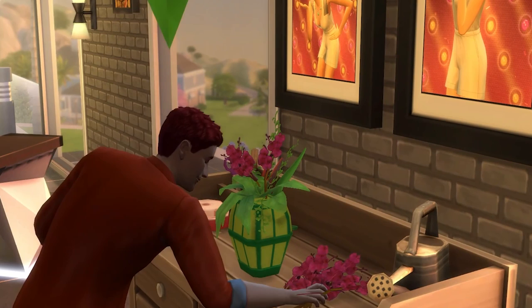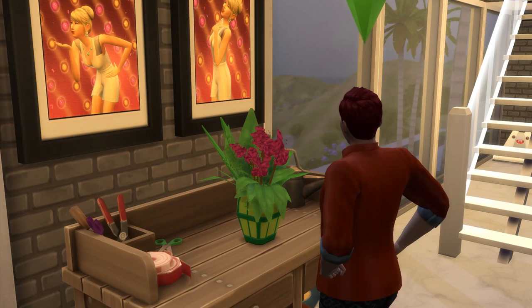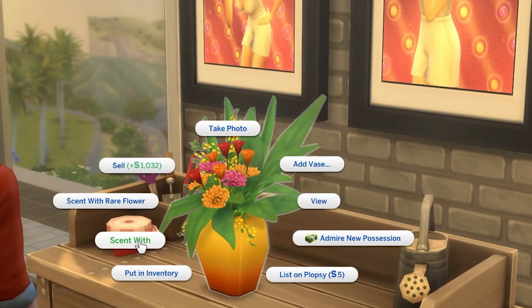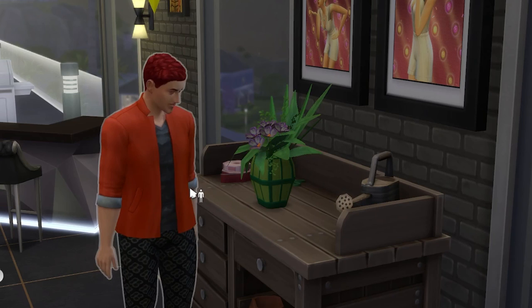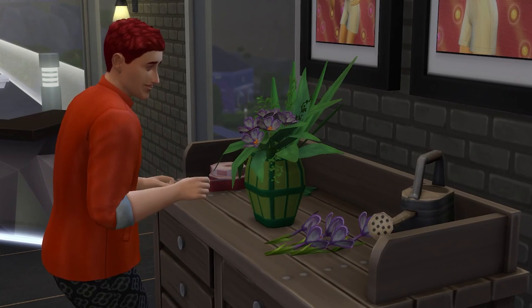That being said, as you reach higher levels, it can also be profitable. If an arrangement comes out of excellent quality, it can be scented with a flower to give it an additional effect. As you level up, you'll gain the ability to use different flowers to add more scents for different effects. This can range from making sims happy to flirty, and even resetting their aging bars — so you can keep your sims alive forever with flowers.